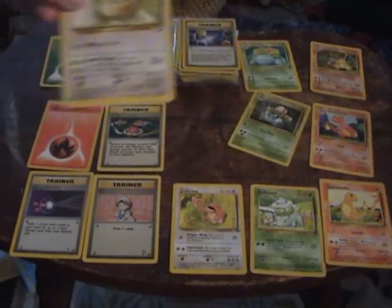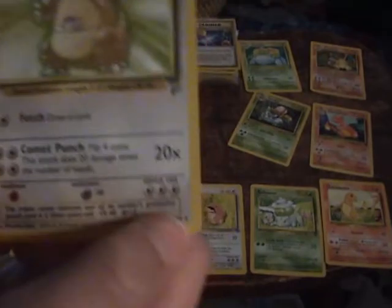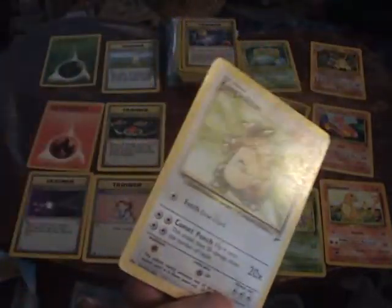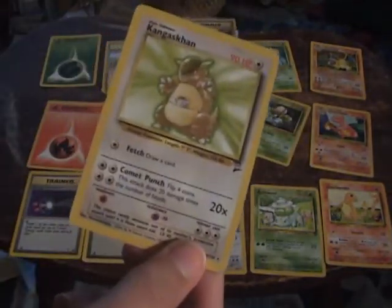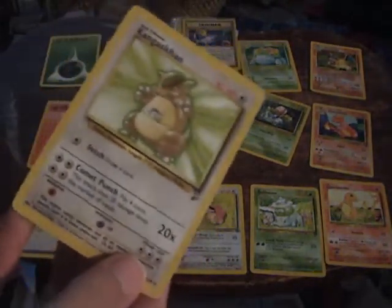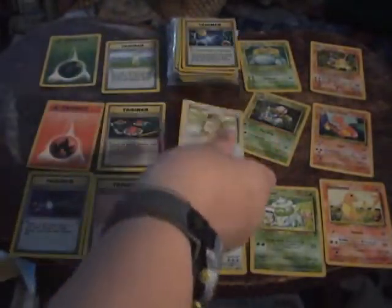Now we have Kangaskhan. Kangaskhan's a very good Pokémon. He has 90 HP and Fetch, which is good for stalling, because Fetch makes you draw a card. If you don't have that many cards in your hand, or not that many good ones, using Fetch is going to get those good cards faster. So Kangaskhan is very good.